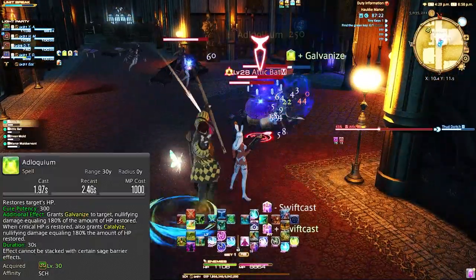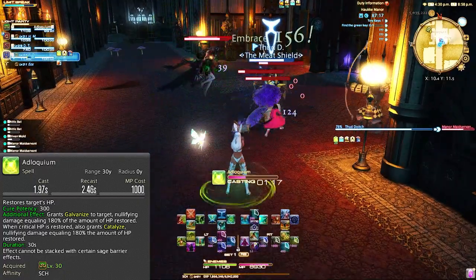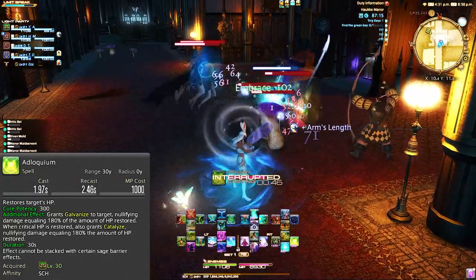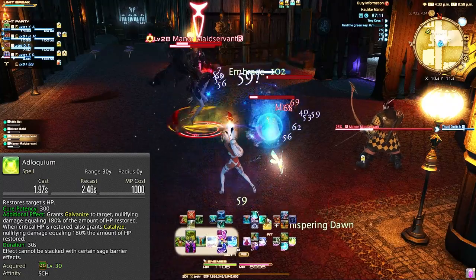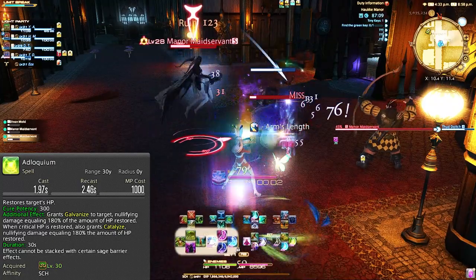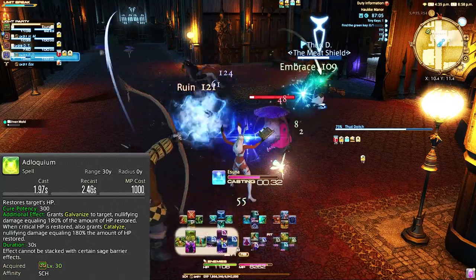At level 30 we get Adloquium, which is our first GCD spell. Don't get confused with the spell — yes, we are a healer and technically shield players, but we want to focus more on barrier mitigation later down the road than actual hard-casting shield abilities. If you also notice, we didn't really get many abilities 1-30.